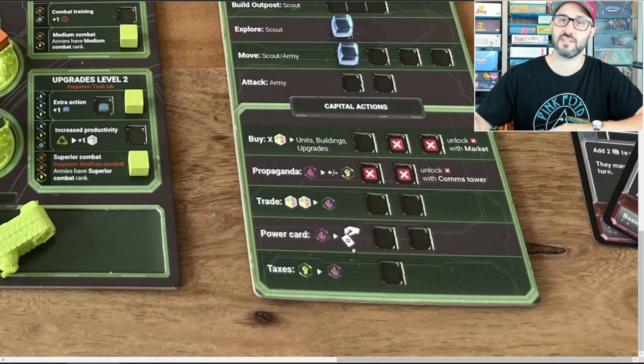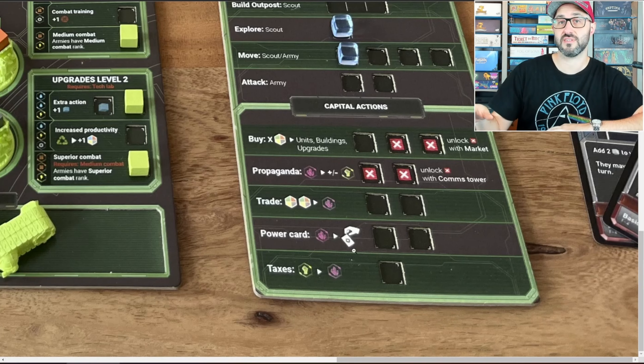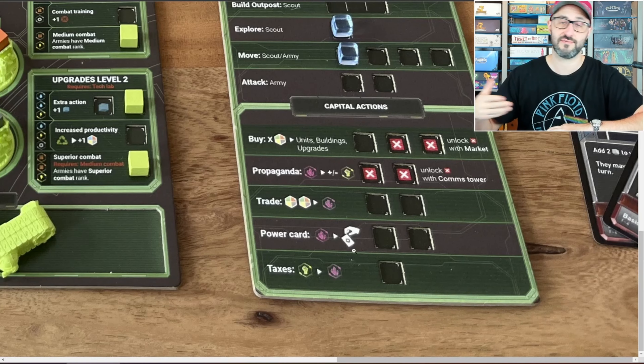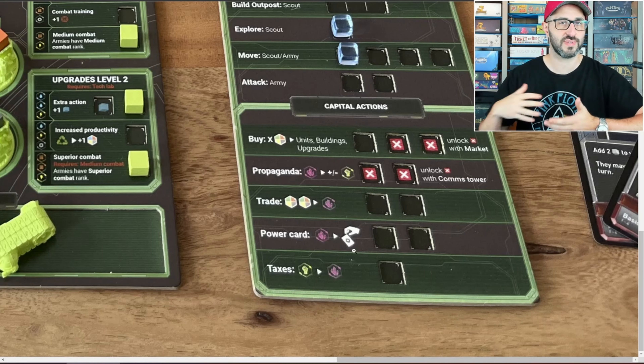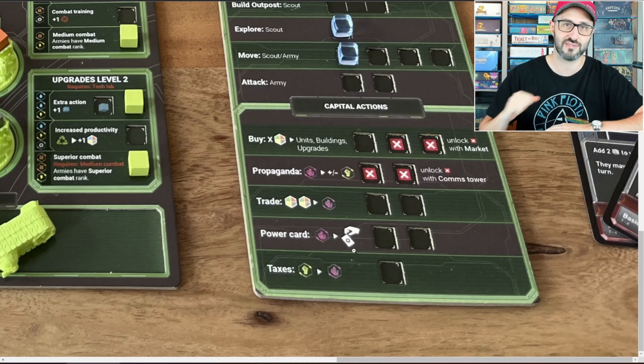Another reason it's good to have the people on your side is because you may want to occasionally collect taxes in order to get some additional resources for your turn. But anytime you do that it's going to be lowering your popularity, so having a bit of space to do that without losing your additional action is always ideal.